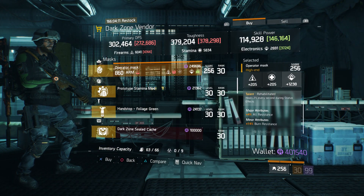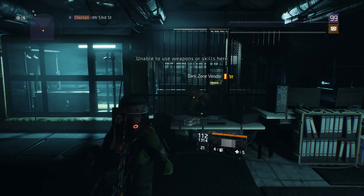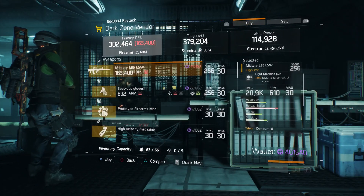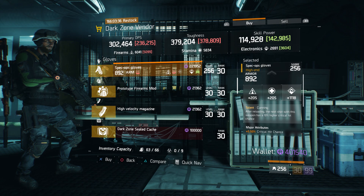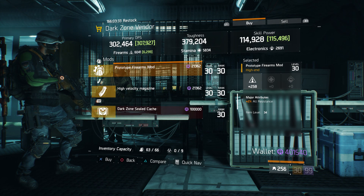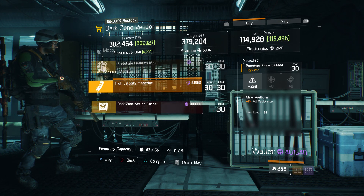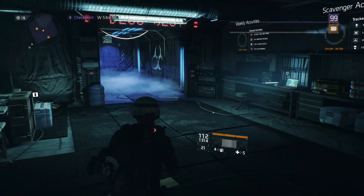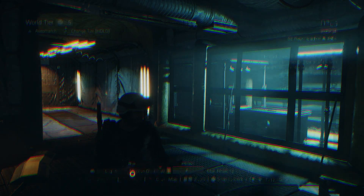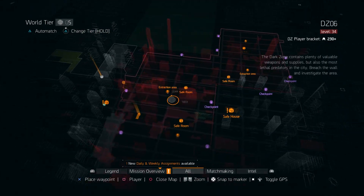At West 46th Street: a Military P416 with Fierce, Dominant, and Responsive. An Operator Mask with Rehabilitated rolled towards Electronics. A Prototype Stamina Mod mid-roll with plus 3,000 health. And a Hand Stop Foliage Green. At West 53rd: a Military L86 LSW with Dominant, Capable, and Skilled. Spec Ops Gloves with Cutting rolled towards Electronics. A Prototype Firearms Mod — pretty high roll but with plus 2% all resistance, I'd probably pass. And a High Velocity Magazine.